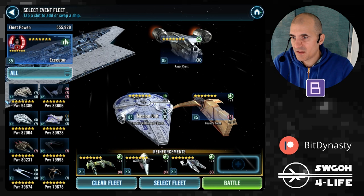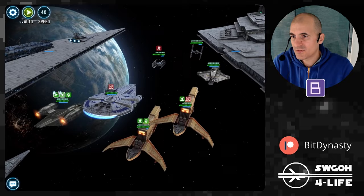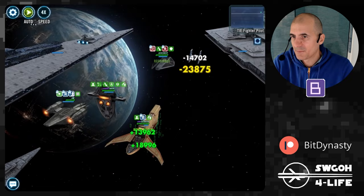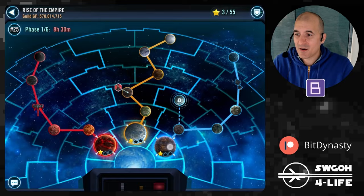For the Corelia ships mission I'm using Executor with Razor Crest and Hound's Tooth starting, and Lando's Falcon as a reinforcement. Hit full auto — they bring in a TIE Interceptor. We lose Lando's Falcon, but it doesn't matter — it's really the bounty hunter ships that carry this mission. Contract triggers, a mass assist, and down goes the last ship. That completes a full clear on autoplay of Corelia.